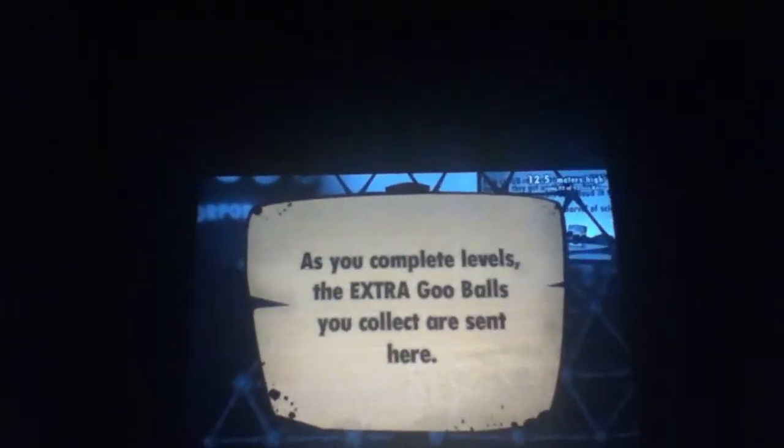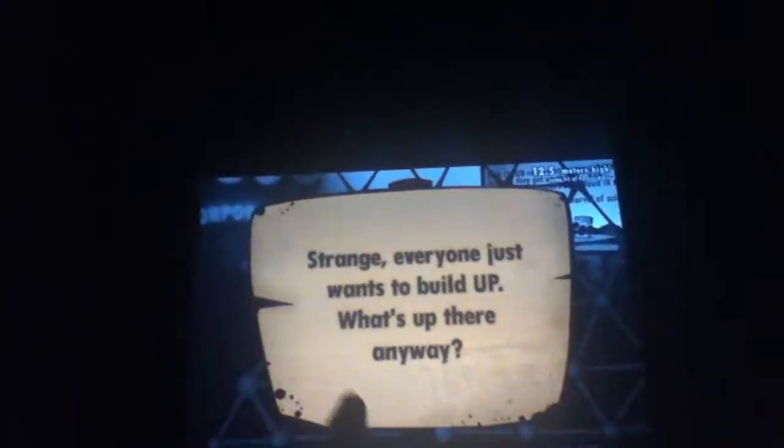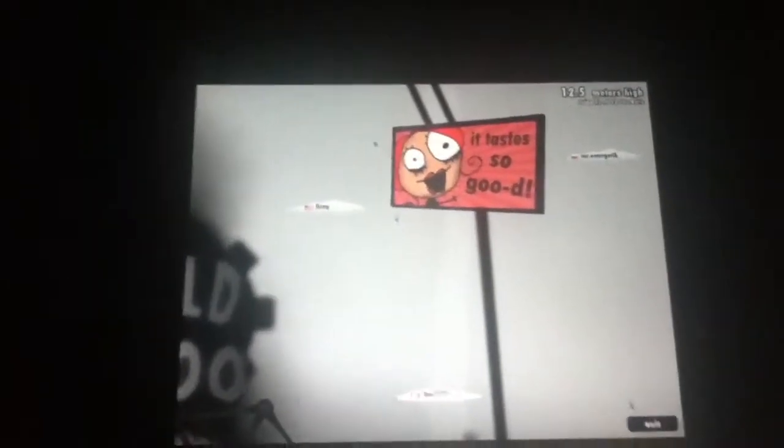The sign says: as you complete levels, the extra goo balls you collect are sent here. A whole bunch of people are building up together, and there's talk of some kind of mini-game you can unlock by building high enough. The clouds and sky represent other players' progress — you can see my cloud and someone else's cloud as everyone tries to build up and reach that mini-game.